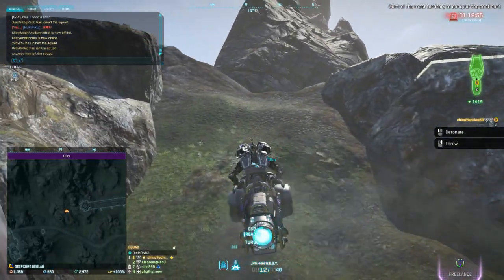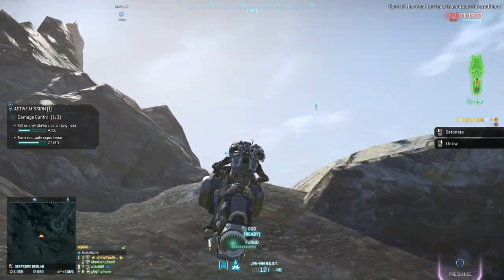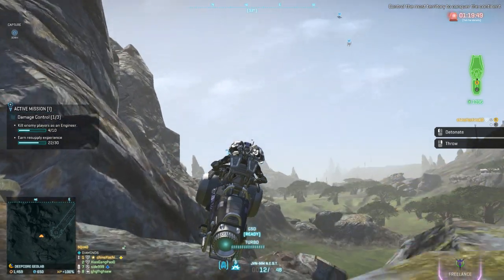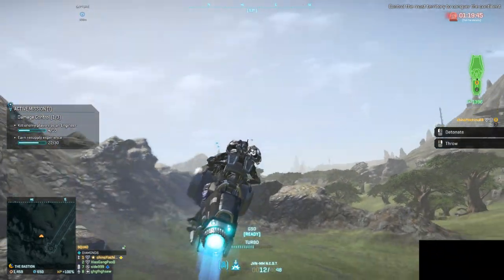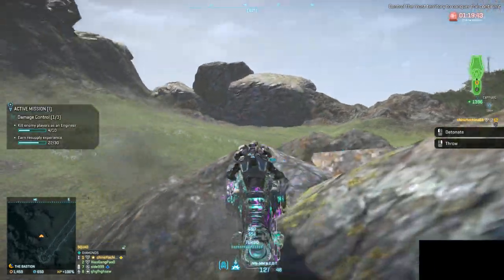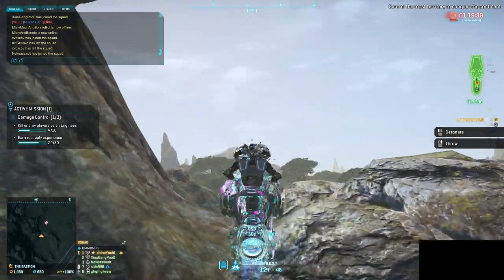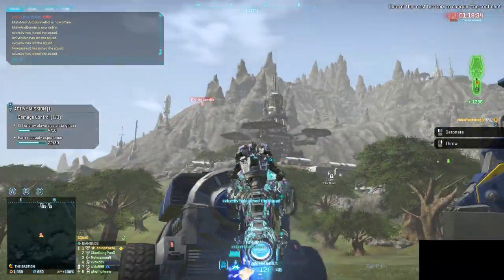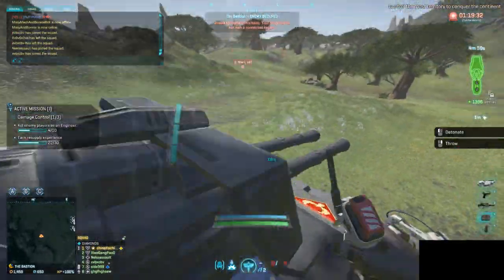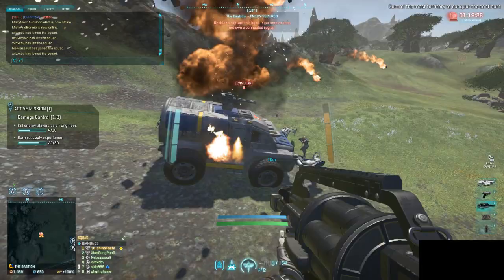Now that you have committed to being a toxic player, here's the last guide combining the art of teabagging and the C4 Javelin suicide attack. Take GSD in the utility slot, start charging at an enemy vehicle that is stationary. Then activate GSD, climb on top of the enemy, teabag a couple of times just to show how massive your balls are, and detonate C4.